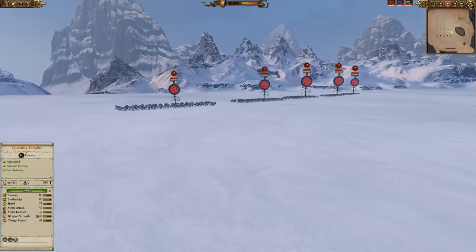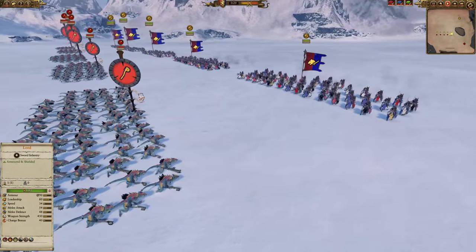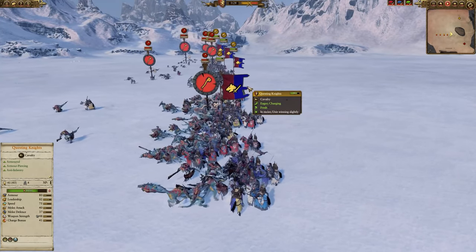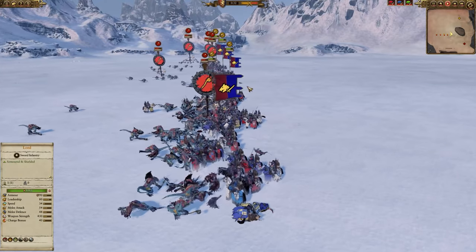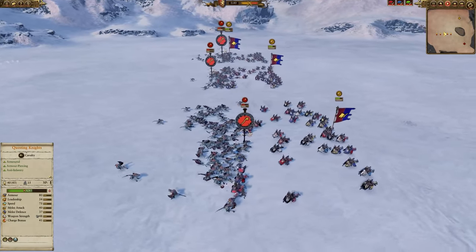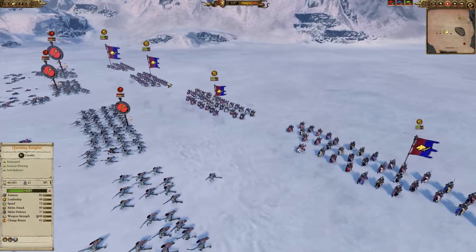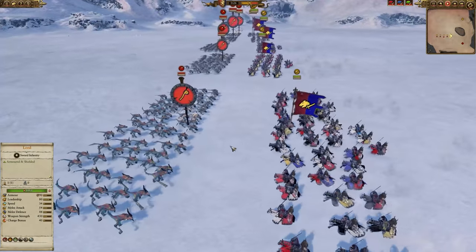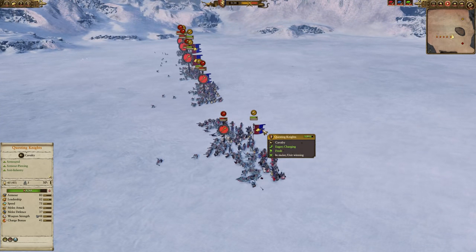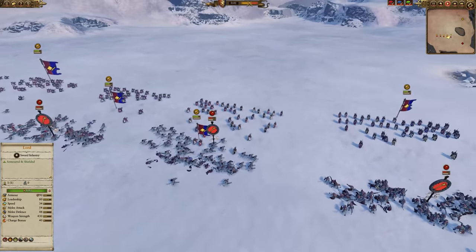Now some Questing Knights for Bretonnia charging into Saurus Warriors - another hard-hitting infantry but not armor piercing, so less dangerous than Black Orcs. This is the old patch. They do have a fair amount of armor but after a few seconds of fighting they're not looking too great. They are melee cavalry though, designed more for staying in melee with better melee defense than most shock cavalry - still about half health or just over for a lot of these units.